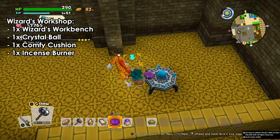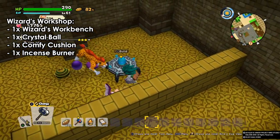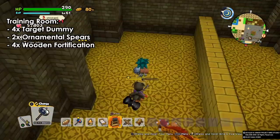The wizard's workshop — you will build this on the Moonbrook island. We need a wizard's workbench, a confection, an essence burner, and a crystal ball, and we will have our wizard's workshop. Simple as that.